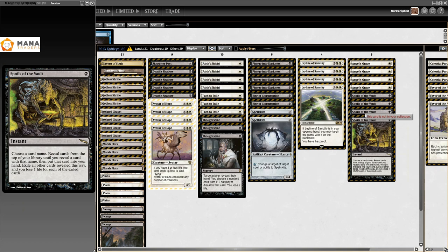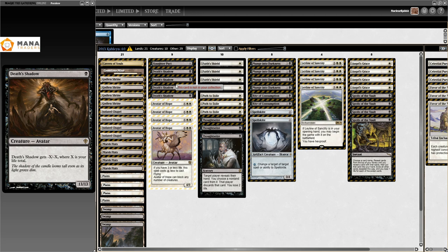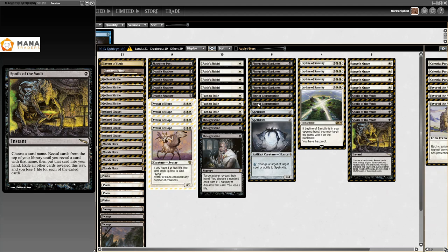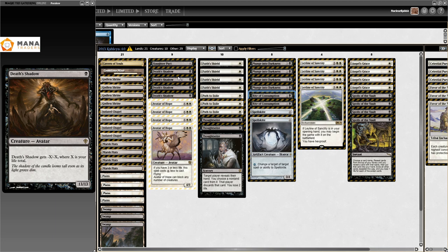Back in the day, if you went into negative life totals, Death's Shadow grew into a 13/13 - that's not a rule anymore, but it used to happen. So you use Angel's Grace and Spoils of the Vault, just like Ad Nauseam does, go to like negative a million life, and then you use Rite of Consumption - basically a black Fling. You Spoils of the Vault, your Death's Shadow becomes enormous, you throw it at your opponent and kill them.